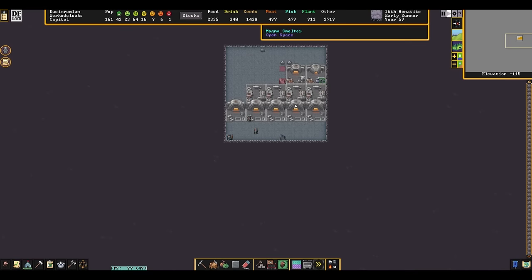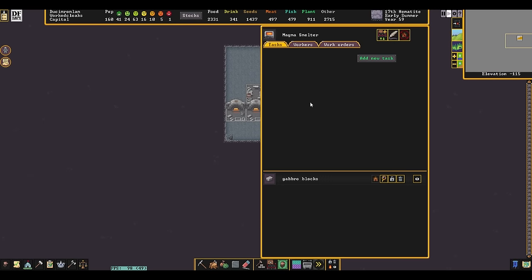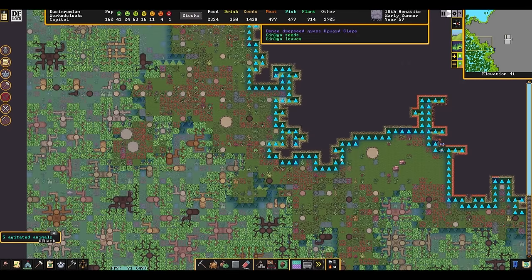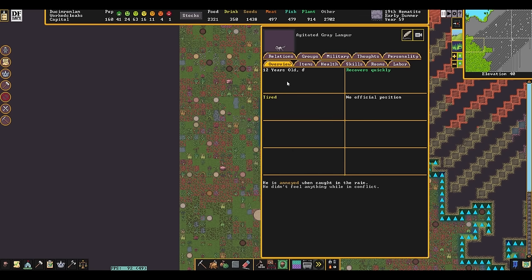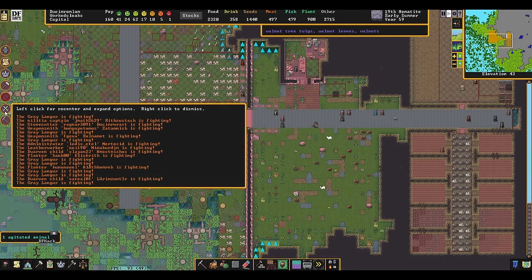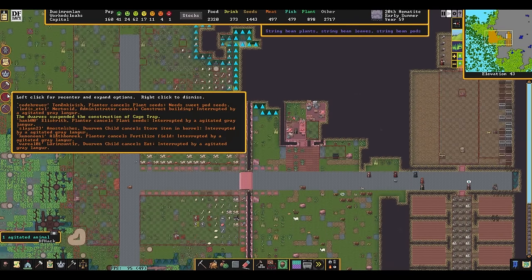Melted Metal Object 4 has been completed. I think we've got a lot of meltables ready to go — four per day. I could put in a Melt Metal Object job on repeat. Oh, we have agitated animals for the very first time. Is it chopping down trees that agitates them? Agitated gray langurs, which are apparently some sort of monkey. They might be semi-aggro, although they seem to be relaxing. They're getting caged.